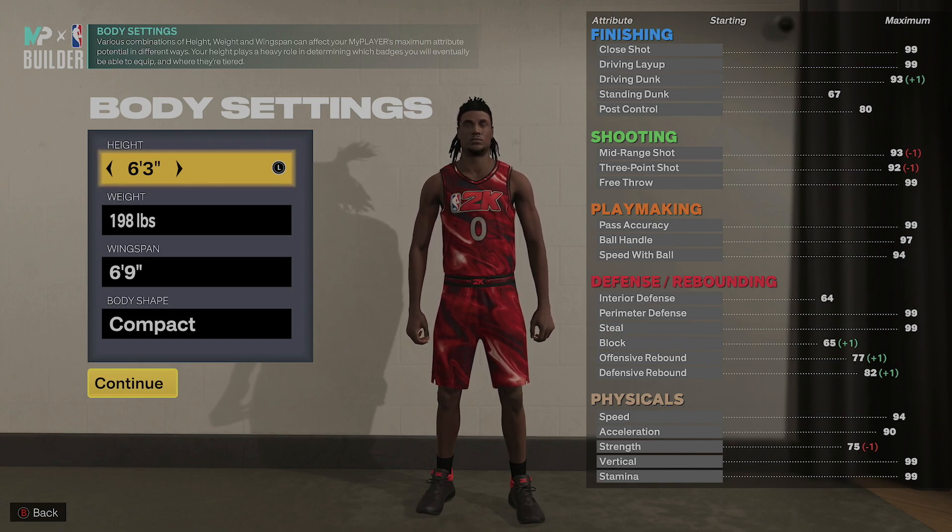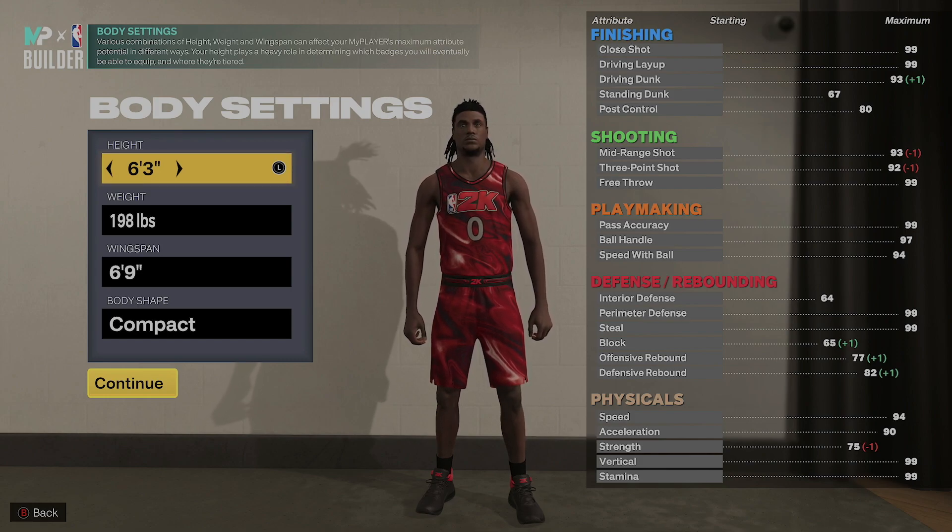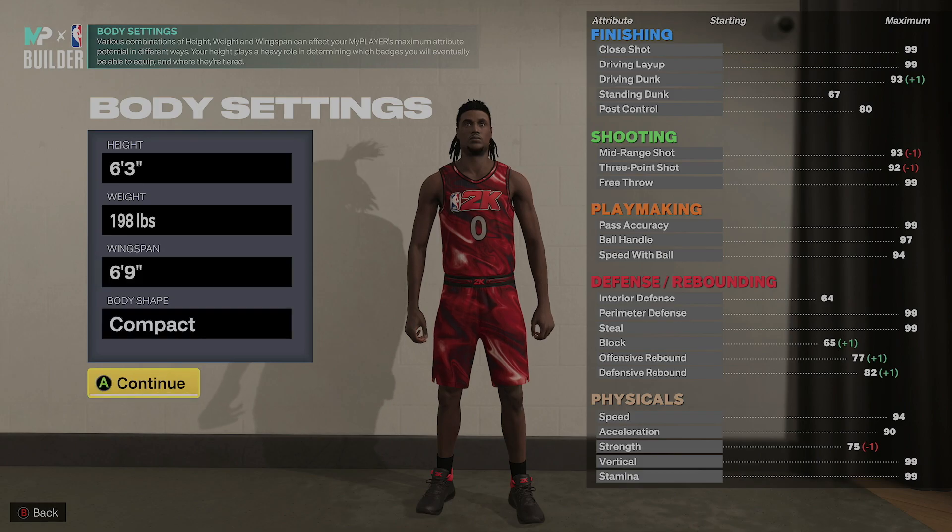What up y'all, it's your boy Kobe TCG. Hope everybody doing well. As you can see in the title of the video, it's damn time man — I got a Damian Lillard build for y'all. When I tell y'all this build go crazy, this build go crazy man.